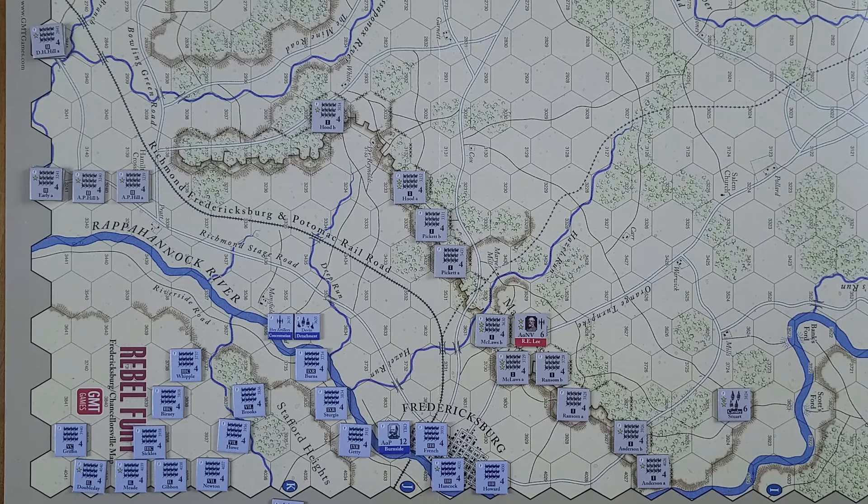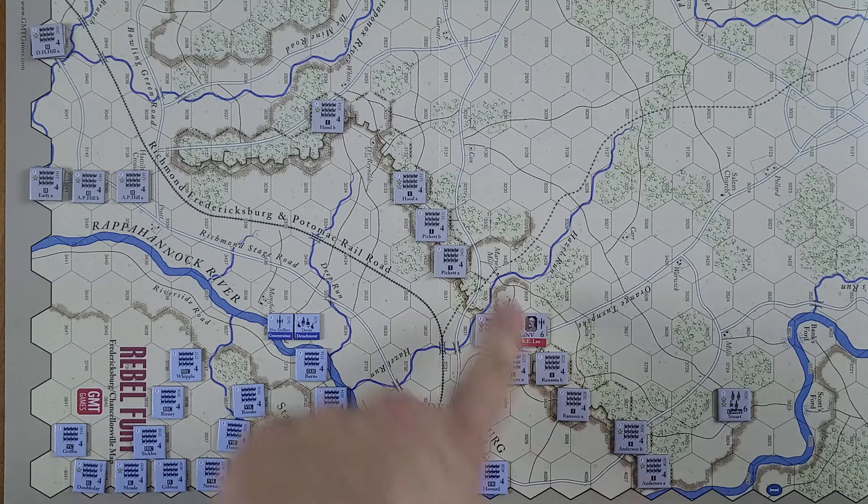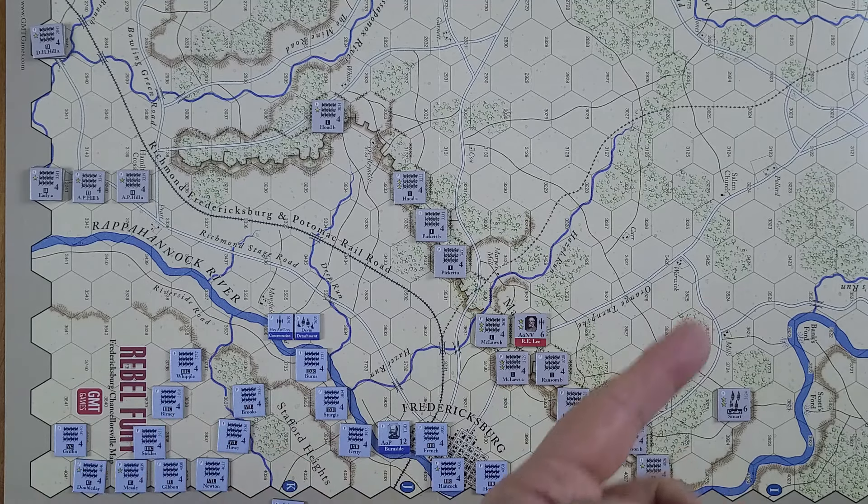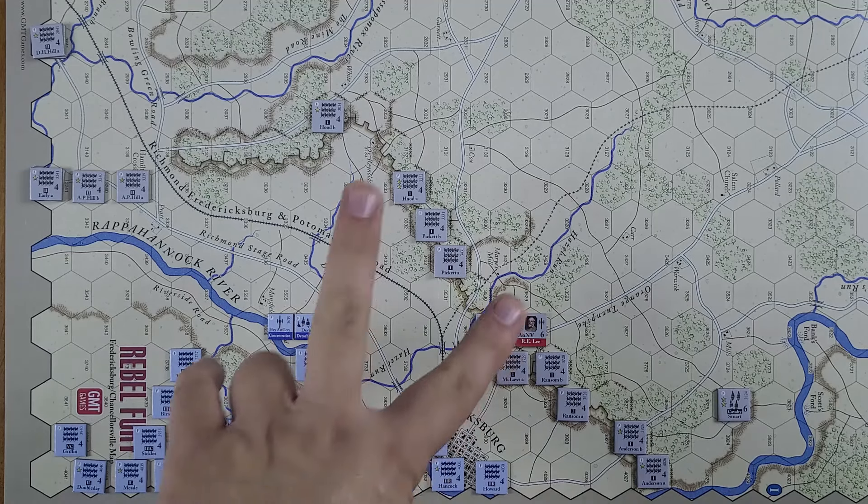It's just a short three-turn scenario and basically the solitaire rules essentially boil down to several of them, but one of the bigger ones would be that the Confederate side really doesn't do anything except play defense. So they do not move and they do not attack. Their job is simply to sit up here on Mary's Heights and basically repulse the Union troops who are here in Fredericksburg and around Fredericksburg and are going to attack in this direction.